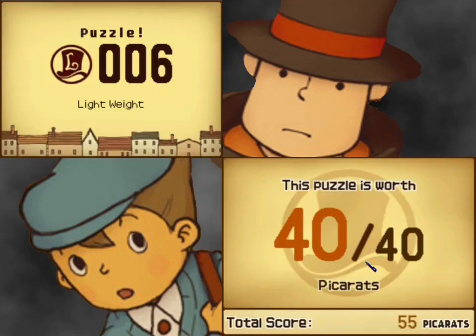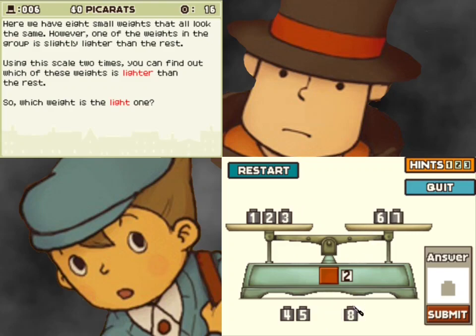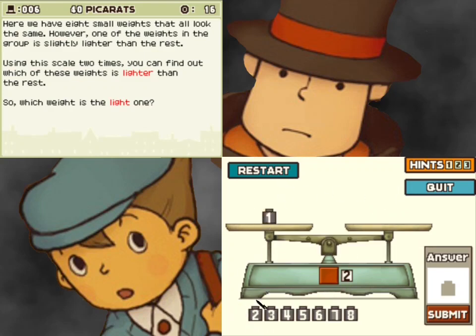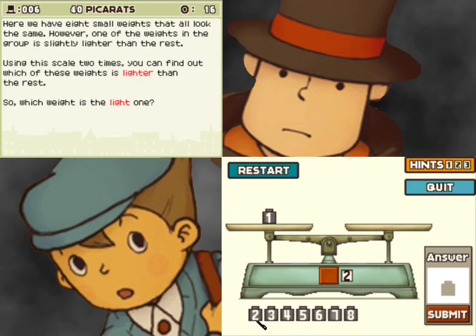Puzzle number six. It's worth 40 picrats. Here we have eight small weights that all look the same. However, one of the weights in the group is slightly lighter than the rest. Using this scale two times, you can find out which of these weights is lighter. So which weight is the lightest? This one is kind of a bit of trial and error. We're gonna put three on one and three on the other, and we're gonna hope that the last two are... So that's not gonna work. We're gonna have to restart. So we have to hope that these weigh the same.